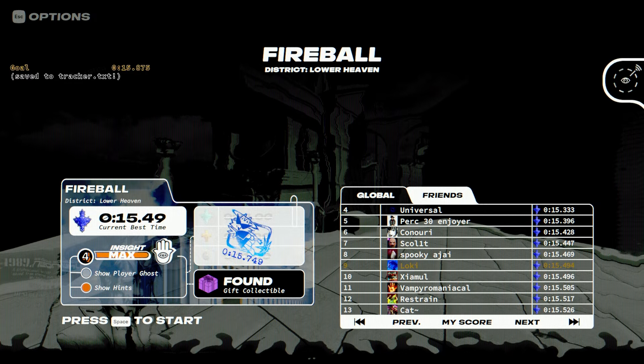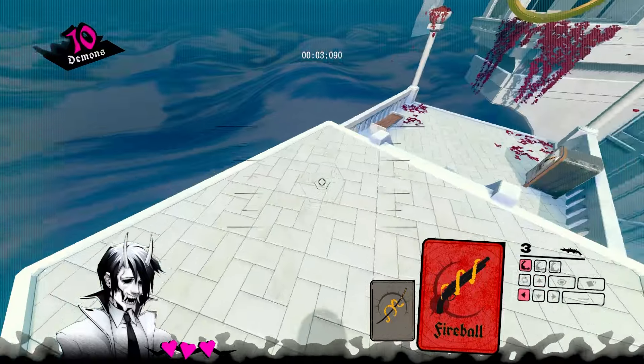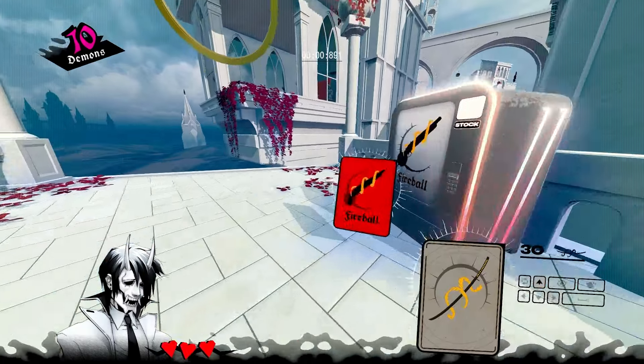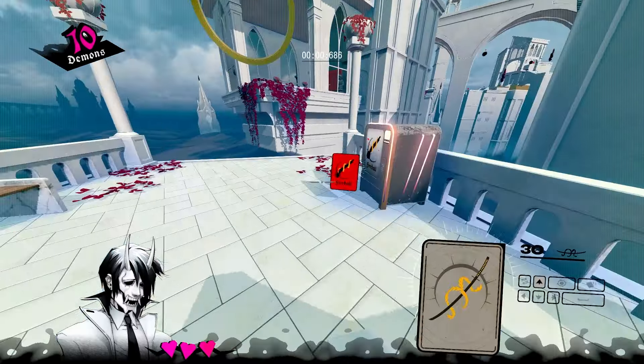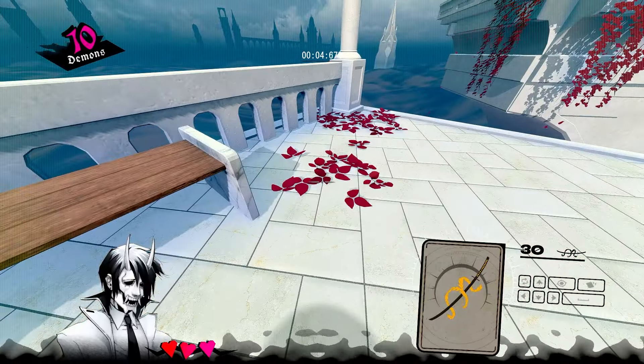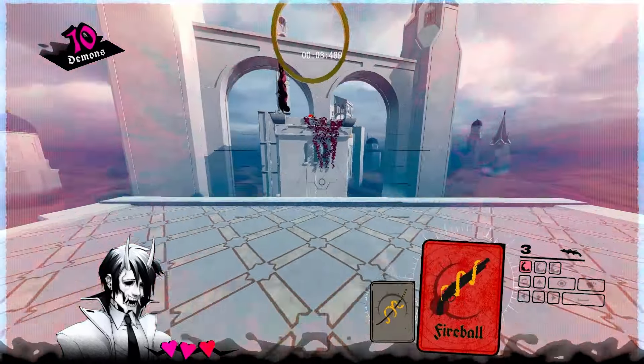Subscribe as well, why not. Okay, here we are in Fireball. The big thing to know about the Fireball card is that if you fireball into the floor, you get a water boost — like the equivalent of running on water for a long time, even after the dash has ended. You'll see you slide along the floor, so whenever you use Fireball cards your goal is to do it against the floor to get a lot of speed.